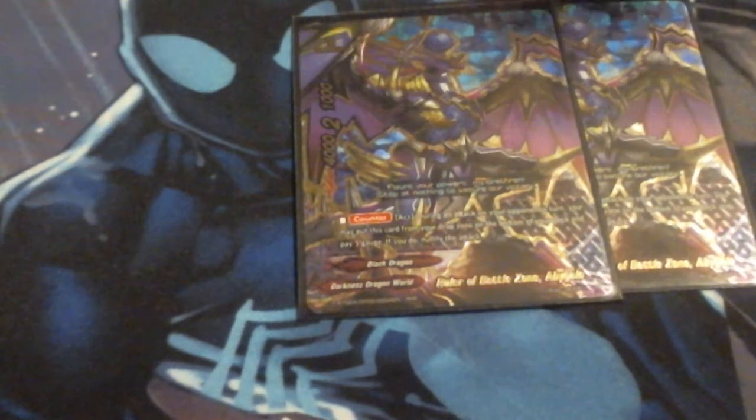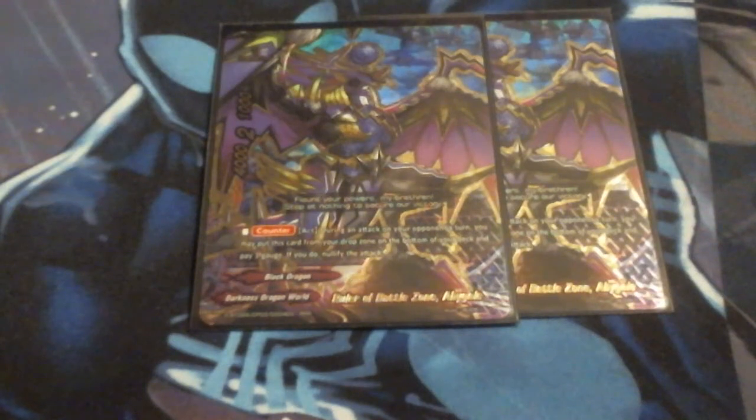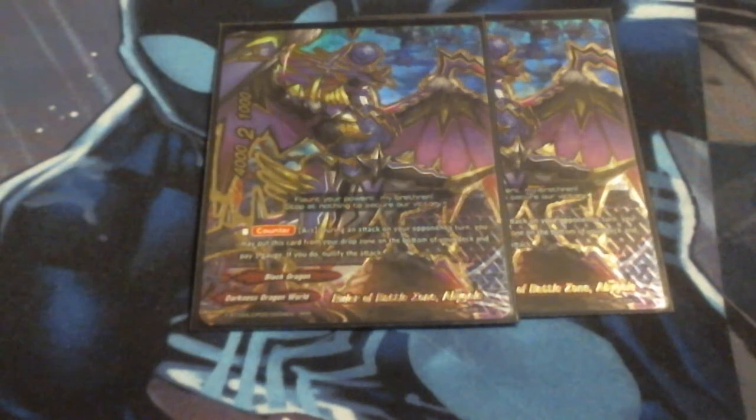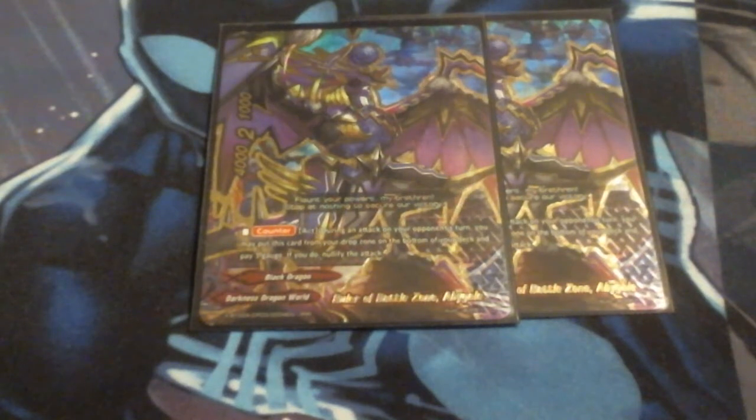Next up, we're running two copies of Ruler of the Battlezone Abigail. He's a little weaker than what I would like for an Abigail — he's a 4-2-1 with no call cost. Counter-activate: during an attack on your opponent's turn, you may put this card from your drop zone to the bottom of the deck and pay a gauge to nullify the attack. So he's another attack null. I can swing into him, use him as a body in the center, and when he gets blown up he can negate an attack for being put back into the deck at the cost of a gauge. I'm testing him at a 2-of and it seems to be doing okay.